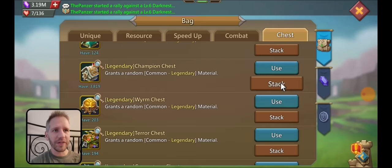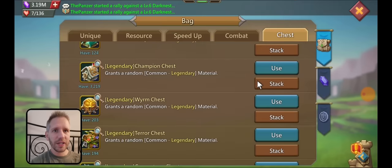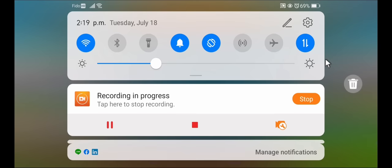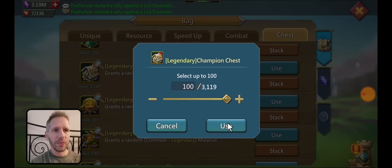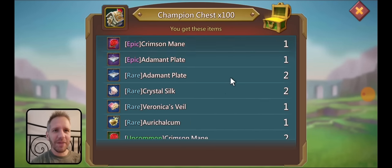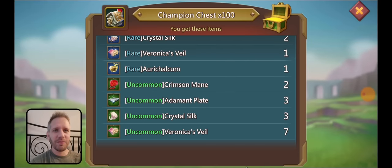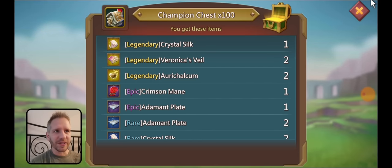We'll stop at 2500 and check where we're at. Go through these quickly unless I get a drop. Getting legendaries but they're not crimson mains here. Still have not seen a single epic one — I'm not sure why. There's our perfect — yeah, got to say epic. There's our first epic crimson mains after like 5000 chests. I've got three legendaries and then we finally get our first epic. I've got to really redo the drop rates here.